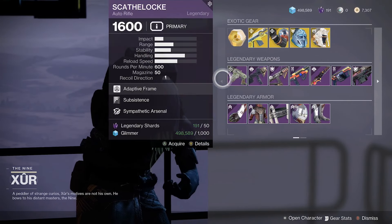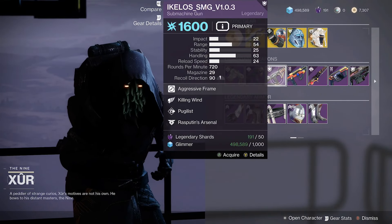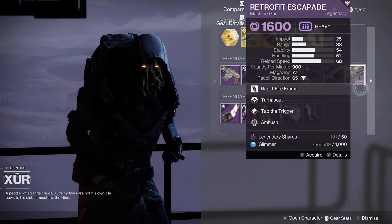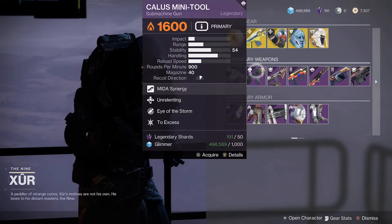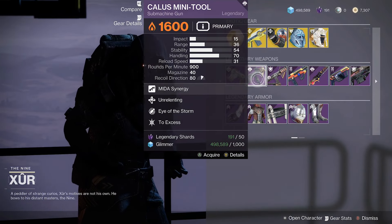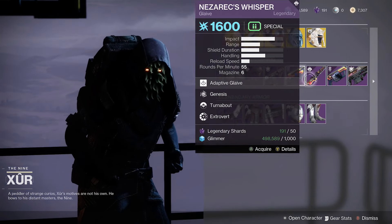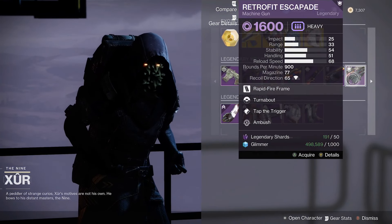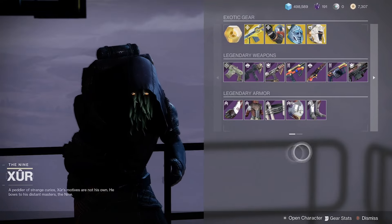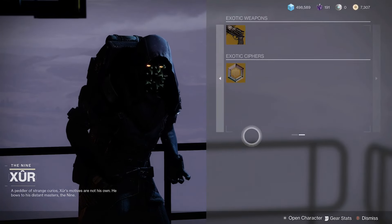Moving on to legendary weapons — half of these are craftable, and the rolls are trash for all weapons. The only ones worth grabbing are the ones you might need patterns for. Those weapons are the Calus Mini-Tool, the Ikelos SMG, Nezarec's Whisper, and the Retrofit Escapade. Even if you don't have any deepsight harmonizers left, just throw them into the vault for when you do.